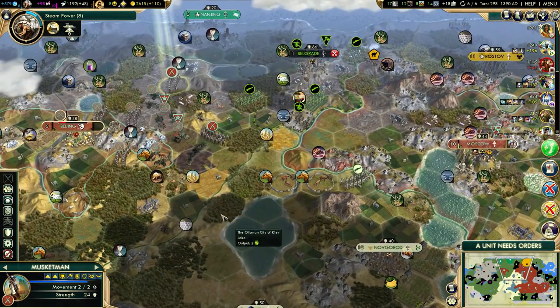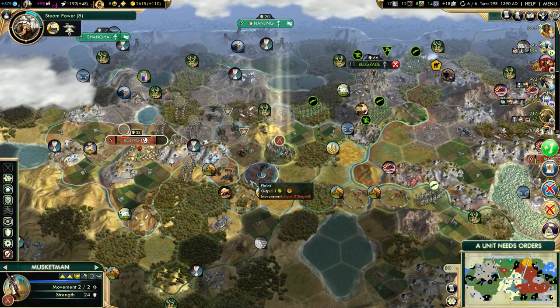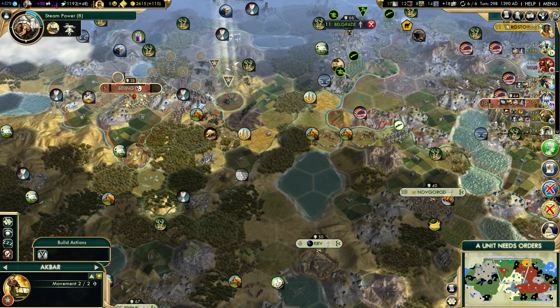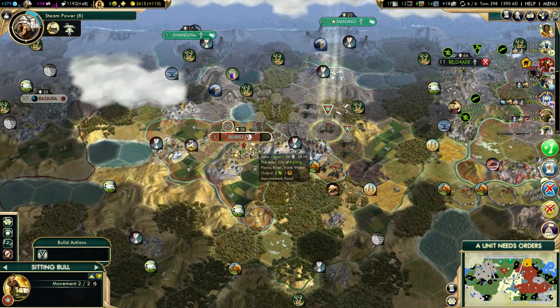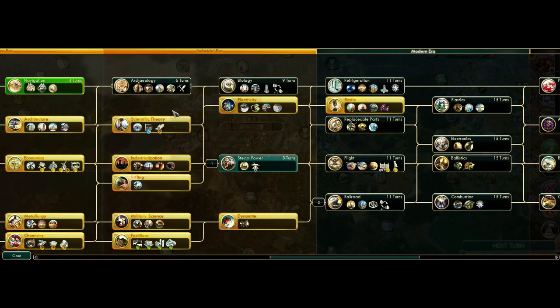Connecting Beijing with my territory will be a little bit awkward. I would have to build a road through city-state territory. I would either have to steal this tile from the Ottomans with a citadel — which will upset them — or build a road through Belgrade's territory, or not bother connecting Beijing at all. I could just get an airport in here later, but we're not quite close to airports yet. For research, railroad is next, then I'll probably grab archaeology or go directly for plastics.